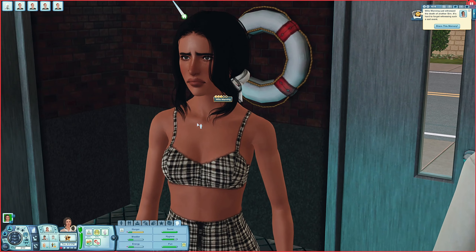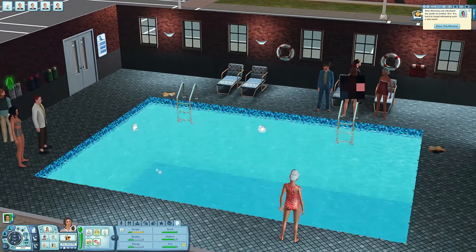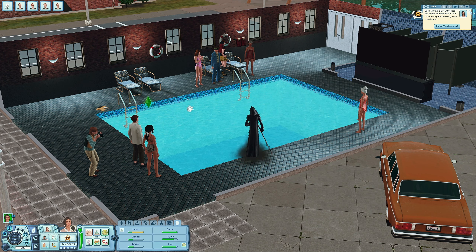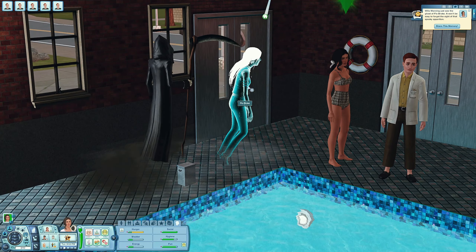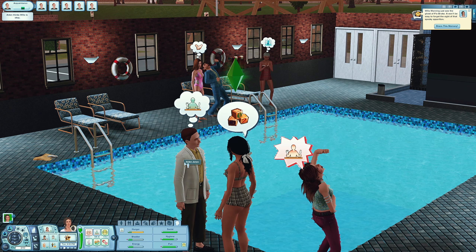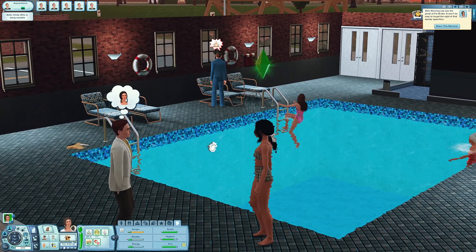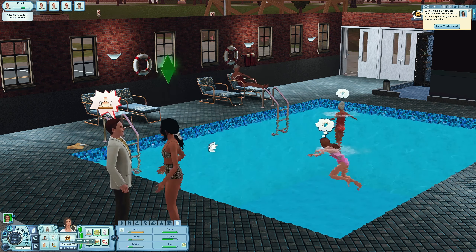Oh my god, she's like I'm just trying to pick up some guy at the pool and this lady drowns! I've never seen someone drown in the Sims before - well people drown all the time but like, excuse me, can we just keep having a conversation? Oh it's Flo Broke! Was Flo the grandma? Oh my god, Flo Broke - your daughter's not even sticking around to watch! And Willa is just trying to talk to Aiden. We're not resurrecting Flo. Where are you going? I have a friendship to build!